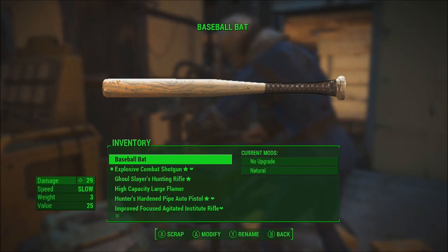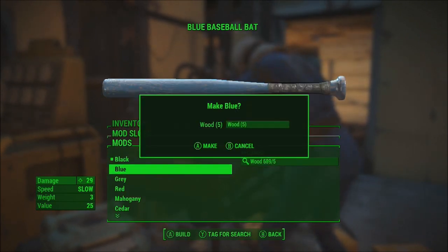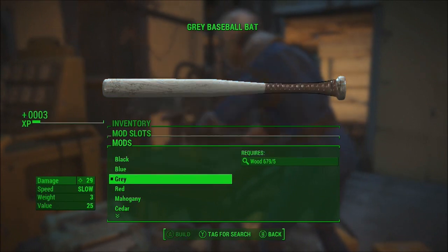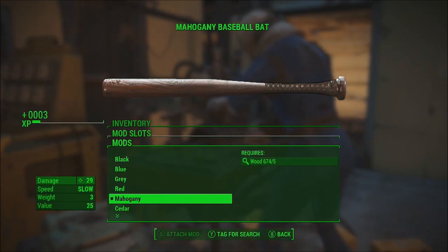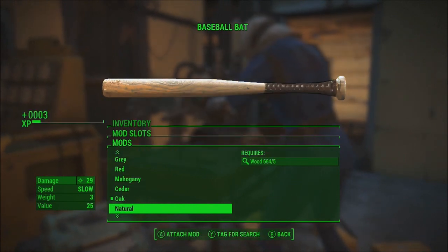You're going to want to click on the baseball bat, go to Natural, and then just click on all of the colors. As you can see, all you're using here is wood. You can even make a save before you do this, so that you don't waste any of the wood. Just select every color that you can.